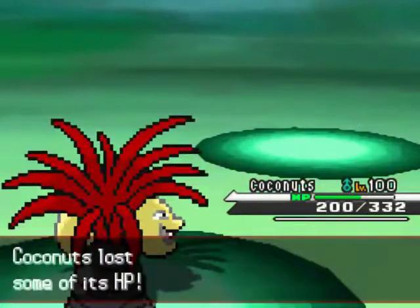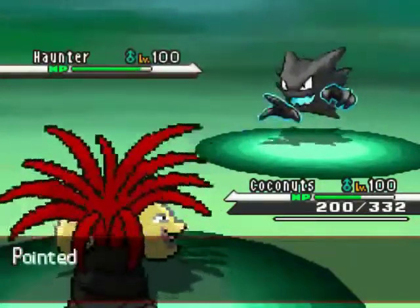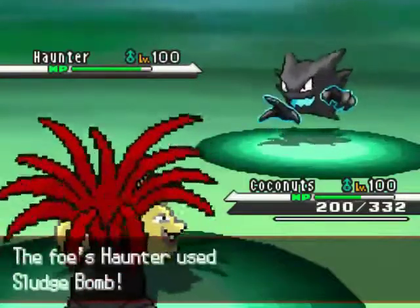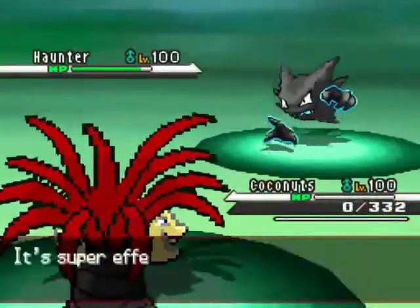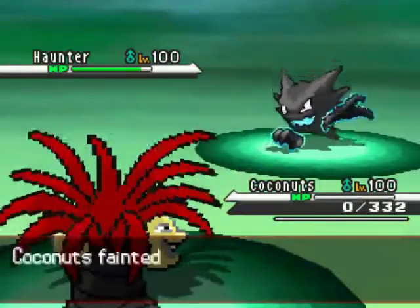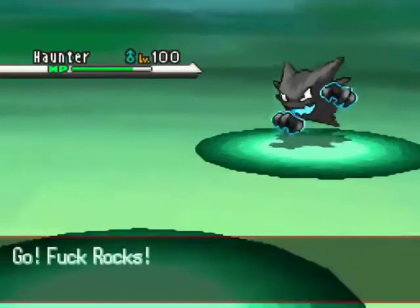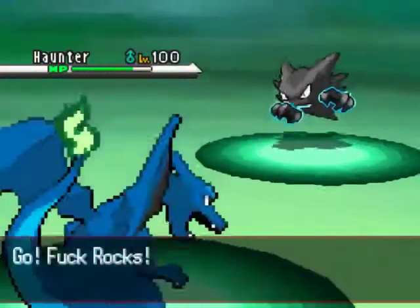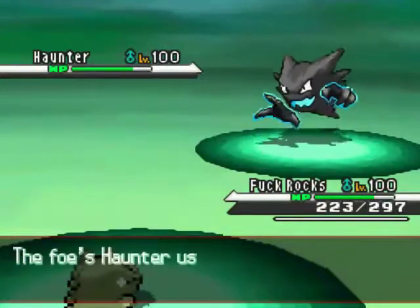He made a bulky Seismitoad — believe it or not, because it took a nice chunk of damage in the first game from something that should have done plenty of damage. Now Haunter's going to come in. I don't really want to switch into anything, and this team is really Haunter-weak, which is kind of strange. But his Haunter has a Life Orb, not a Scarf, so that's going to come in handy — my Charizard can outspeed him.